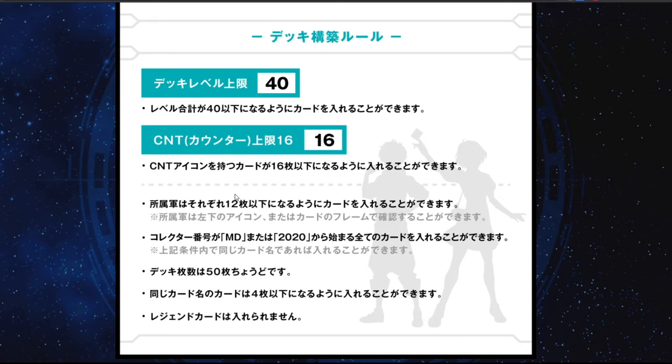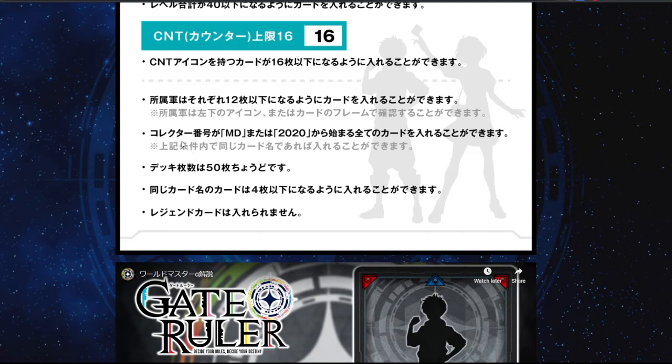It really needs you to think a lot about what you want to do, because there are cards that don't have any skills if you are using this ruler, because you won't play cards - you will drive them. The collector code is MD, and there are also 2020 cards you can put in your deck - probably something like a rotation. Deck size is 50, same-name cards you can only use four, and you can't use legend cards. That's basically one set of rules.